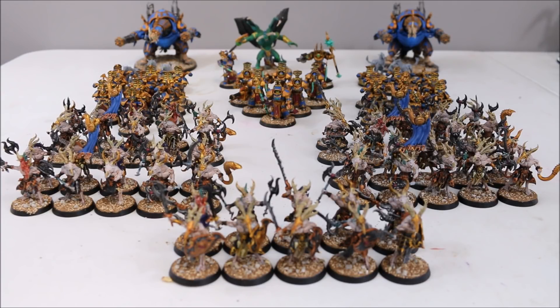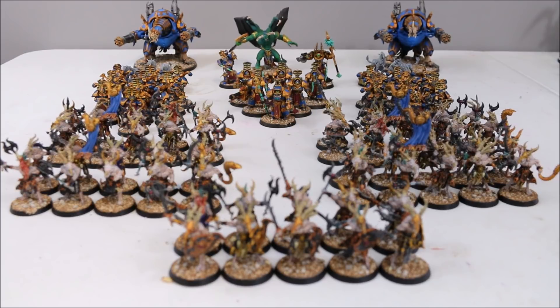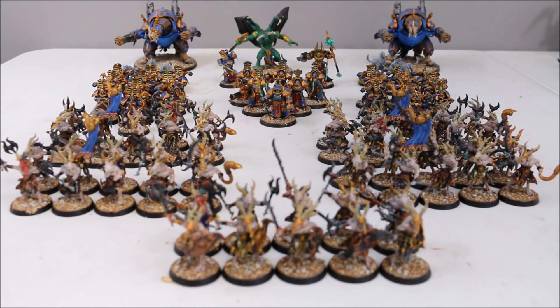For troops I have five squads of ten Tzaangors, then two squads of ten Rubrics. The two sergeants' psychic powers are Glamour of Tzeentch and Weaver of Fates. For elites I have a single squad of six Terminators with a Soul Reaper Cannon; the Terminator Sorcerer has Doom Bolt. Then I have two squads of three Spawn in fast attack, and my heavy support is rounded out with a pair of Forgefiends with Hades Autocannons and Daemonic Jaws. That is the Thousand Sons contribution — we'll be right back with the Tyranids.